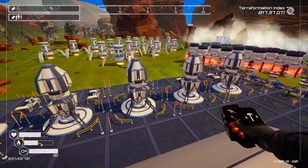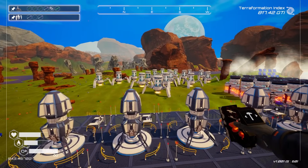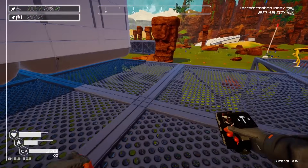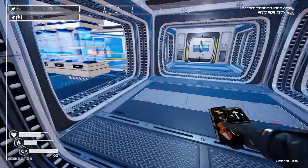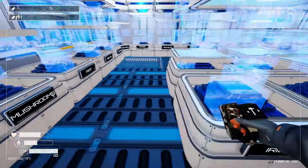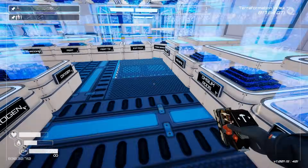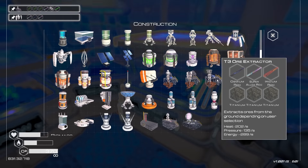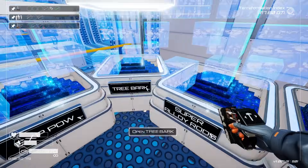I'm gonna be honest — I don't love this setup at all, so I'm calling an audible. I'm going to get rid of all these drills. I noticed I have a tier five drill, so let's put down some tier five drills and see what we can do. I'm also gonna have to visit my osmium mine because I'm making osmium rods and I just don't have enough osmium. A tier three extractor takes an osmium rod — let's go do that first.